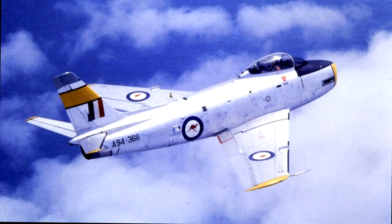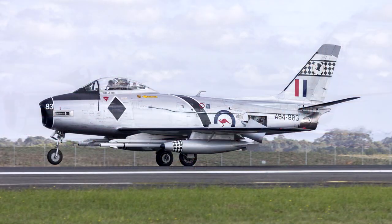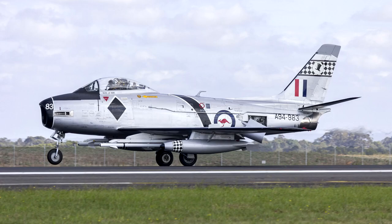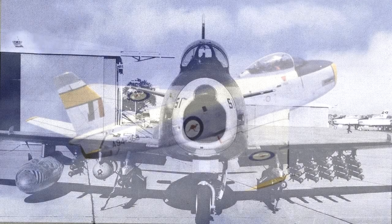The CAC saw good potential in the more powerful Rolls-Royce Avon axial-flow turbojet combination, and in 1951 the government began designing and developing a new fighter based on the F-86F. The new engine could not be fitted directly from the F-86F, so it was necessary to deepen the front of the fuselage to increase intake airflow and move the engine mounts further aft to maintain the centre of gravity. The final design was fatter than the regular F-86, and the first prototype — called the CA-26 — was delivered in August 1953.